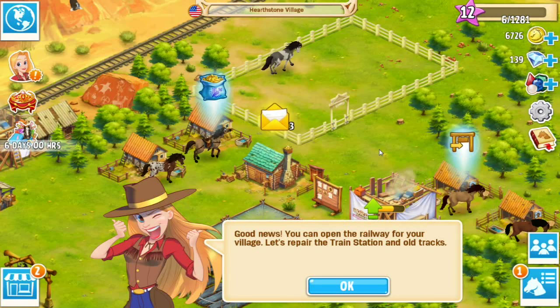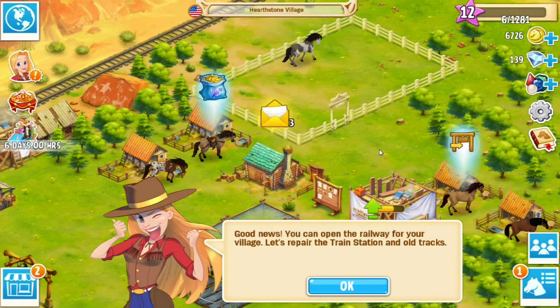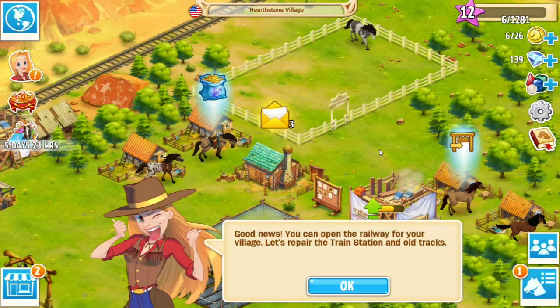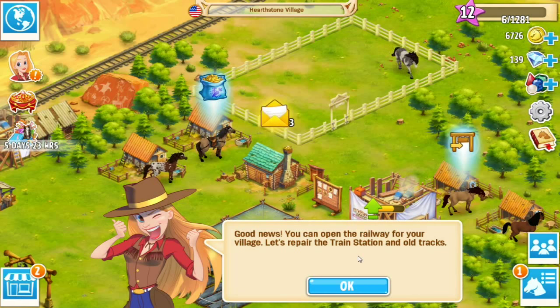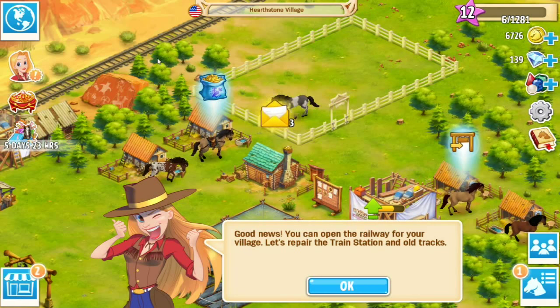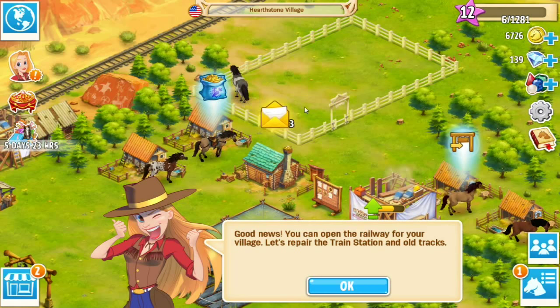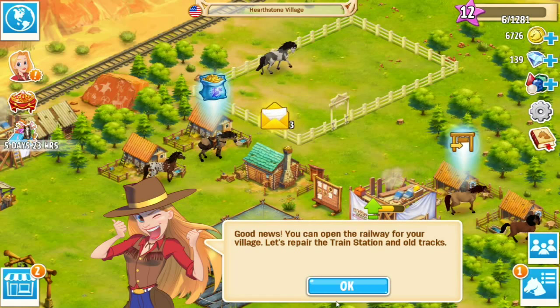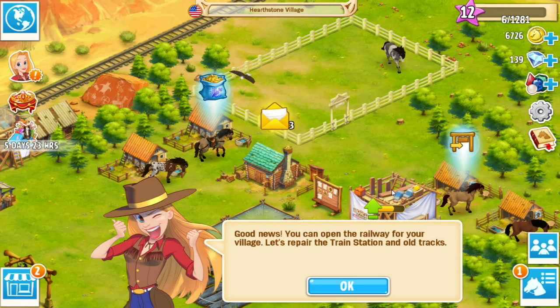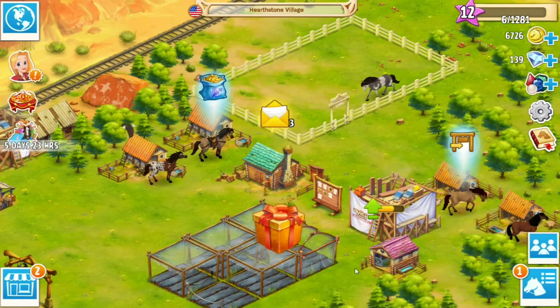Hello everyone and welcome back to Horsehaven. We are back once again with our cousin letting us know that we have reached rank number 12. It is time to open up the train station and get these old tracks working again. I had no idea we were actually going to work on this too, so that's pretty exciting. Opening a train station could make our ranch into a really popular little hub. So let's get to work.